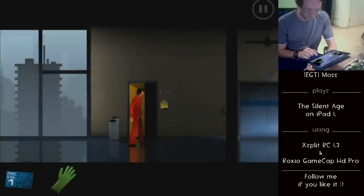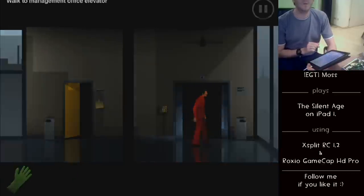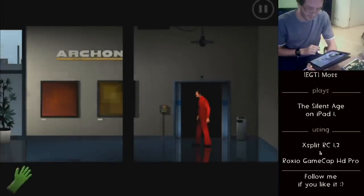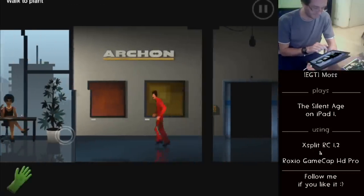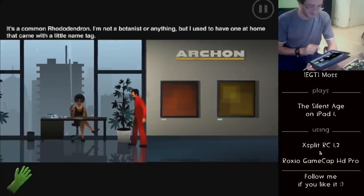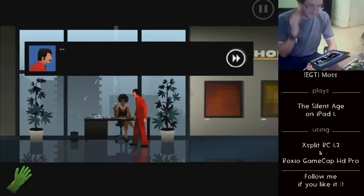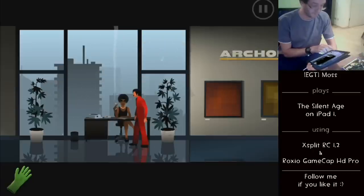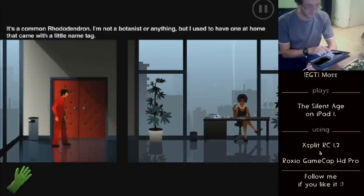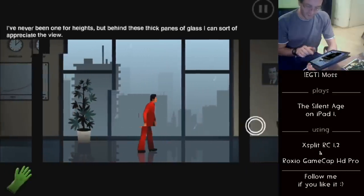So now we take the elevator using the key card, getting into the elevator and one floor up. It looked just so much the same I thought we didn't travel, but we did. So talk to the secretary: 'Hello sweetie, Mr. Hill is expecting you — just walk right in. What's the matter, sugar? Cat's got your tongue? Just get your hiney in there.' We will do. So in front of us is one of those talks with a boss which none of us wants to have in real life.